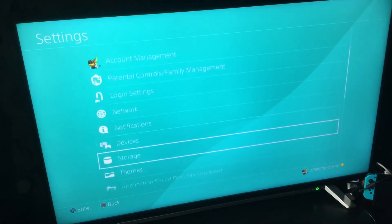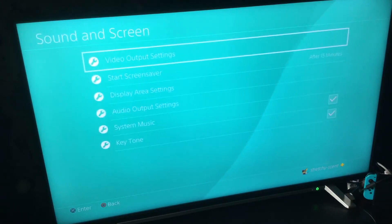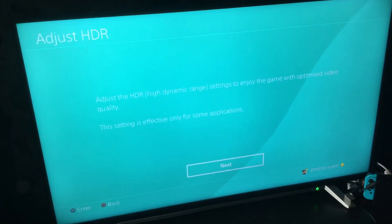Now go down to Sound and Screen and press X. Next, go to Video Output Settings and press the button. Then go down to Adjust HDR and press Next.